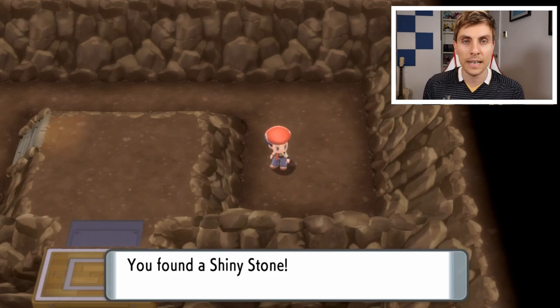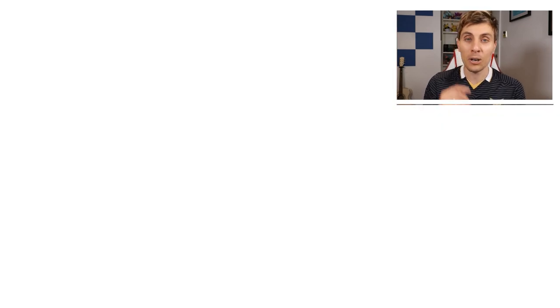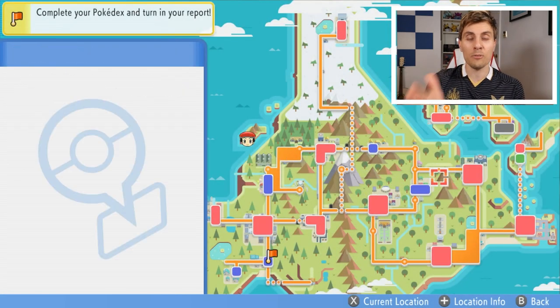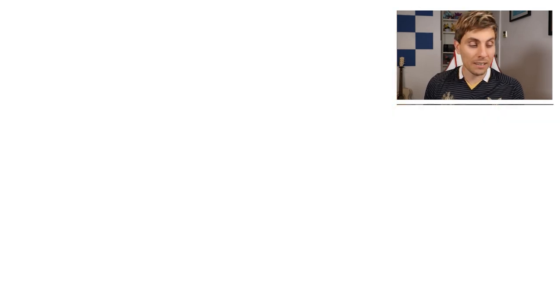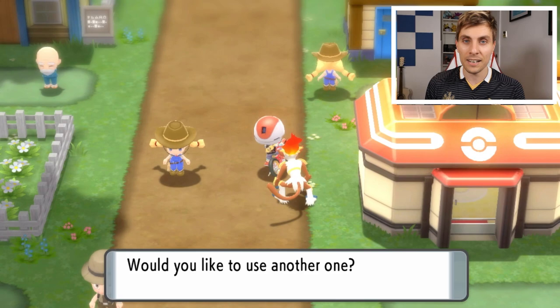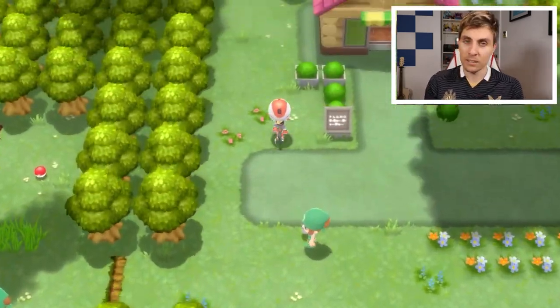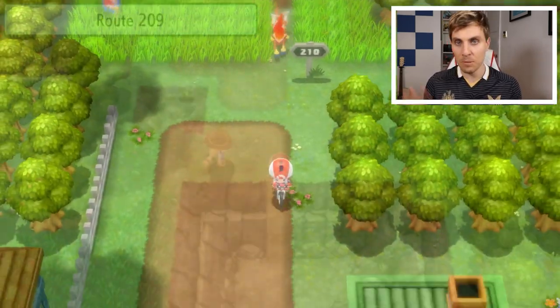Now we need to hatch this egg. As a throwback to the original Diamond and Pearl, I spent a lot of time hatching eggs beside the daycare center in Solaceon Town on the long stretch of route where you can jump on your bike and go back and forth. The bicycle controls with the analog stick aren't the best, and I've seen other players mention that going around in circles actually clocks up more steps than going in a straight line — so that might be an easier option.